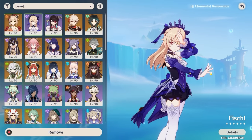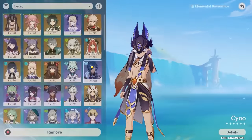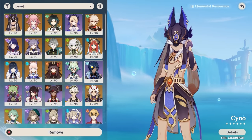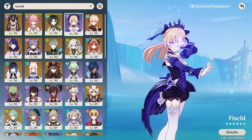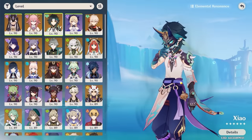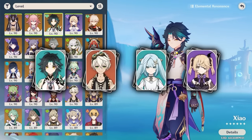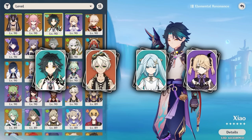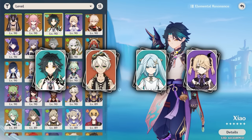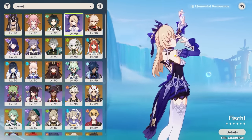Fischl doesn't just synergize with electro reactions — she also fits carries with a flex slot. Any electro carry wanting a battery will usually want Fischl as the best or one of the best options. Even non-electro carries with a flex slot, like Xiao running Faruzan and Bennett, can use Fischl to good effect. She's a versatile flex slot for almost any carry, unless the electro she provides would ruin a specific reaction like Freeze or Nilou Bloom teams.